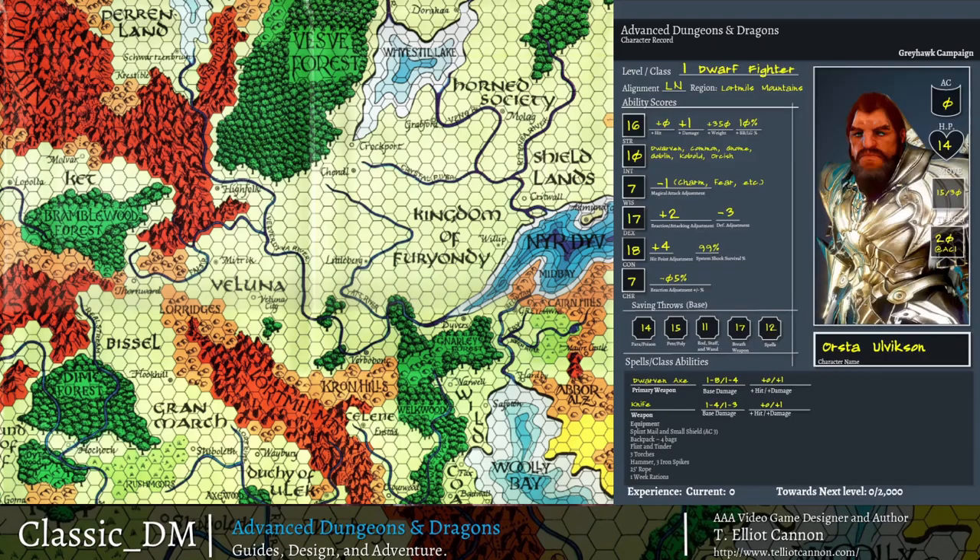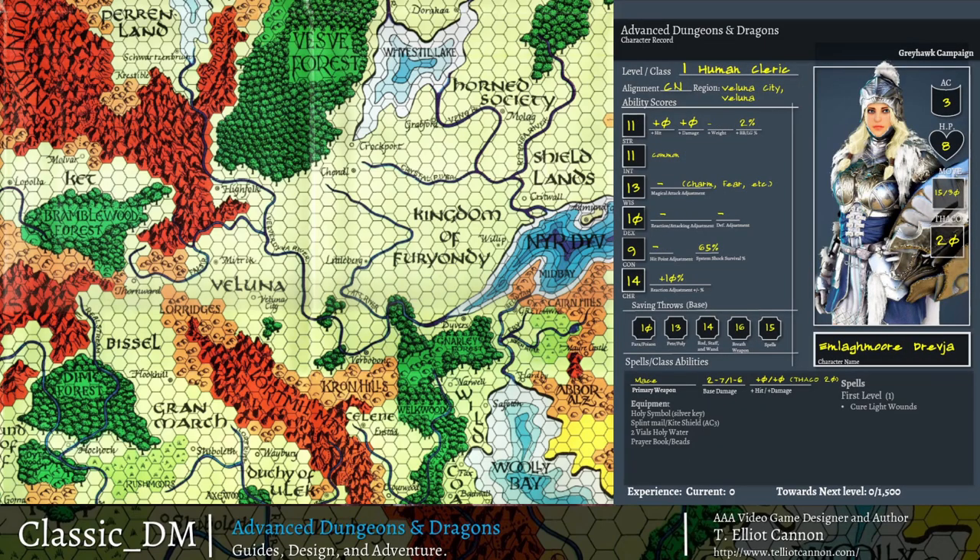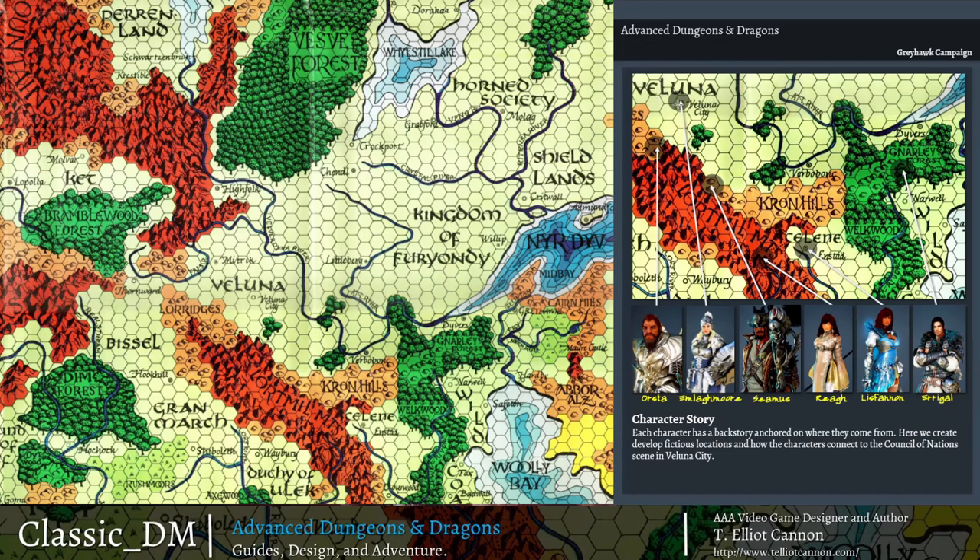Next we have Emma L'Amour Drava, a cleric from Valuna City. Valuna City is a very religious city — I believe it follows the St. Cuthbert religion. It's a strong, pious, paladin-led kind of kingdom, something like France or Italy in the Middle Ages, with a pope and a Catholicism-type connection. Very religious, very pious, lawful good. She's a young cleric who's part of this massive clergy group and hasn't really decided where she lies. Due to her relationships — whether her father's an ambassador or military leader, or she's been involved in military service or clergy — she's in on this meeting at Valuna City.